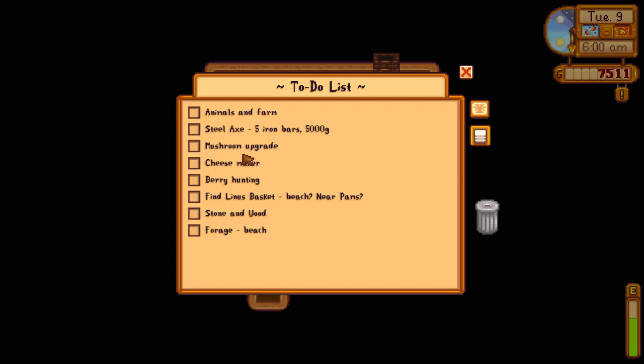We want to forage the beach, but we'll get there when we're having a look around because we haven't done it for a while. No mining today. We have an item for Gunther so we're heading that way anyway. So basically, today's all about berries. Let's get rolling.